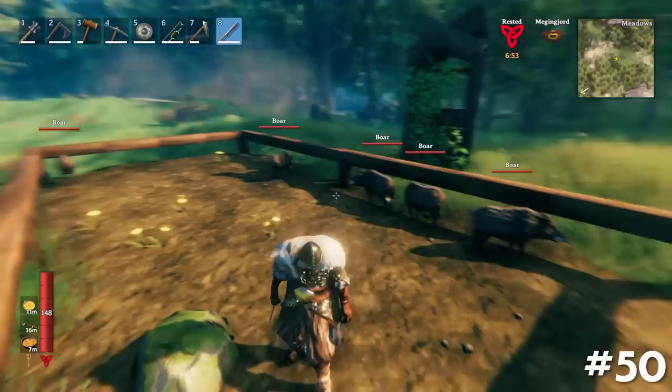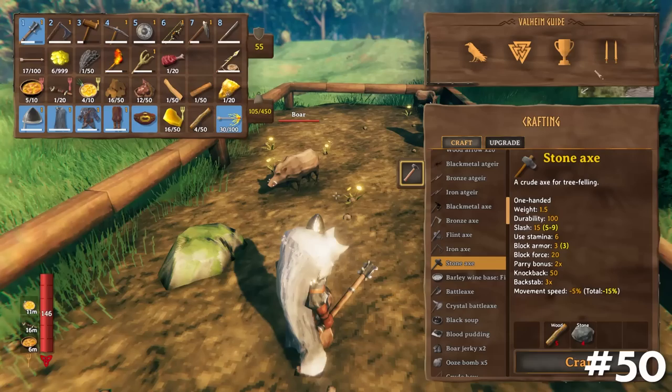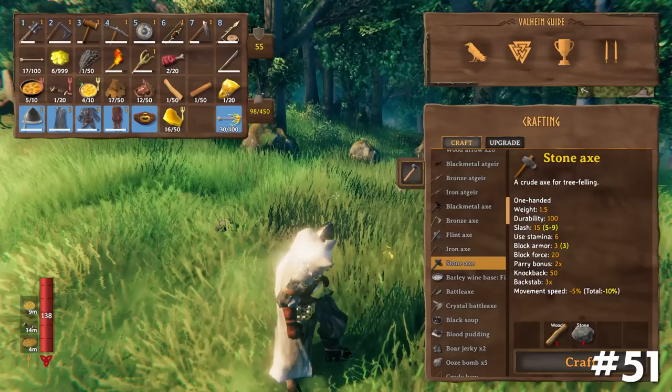A butcher's knife is needed to kill tamed animals. Alternatively, you can turn on friendly fire and use any weapon. You can use the abyssal harpoon to transport tamed animals so long as friendly fire is turned on.